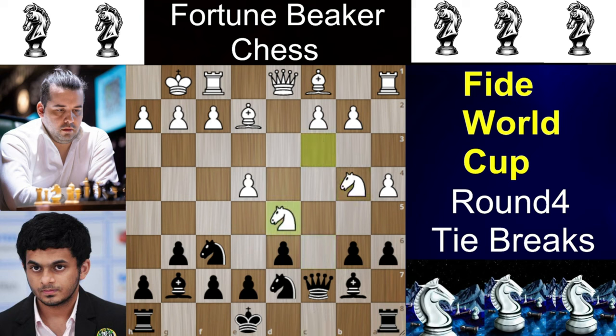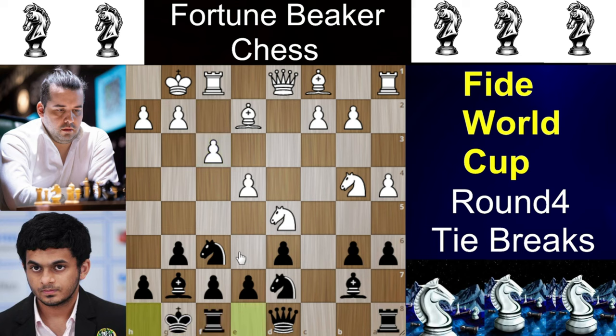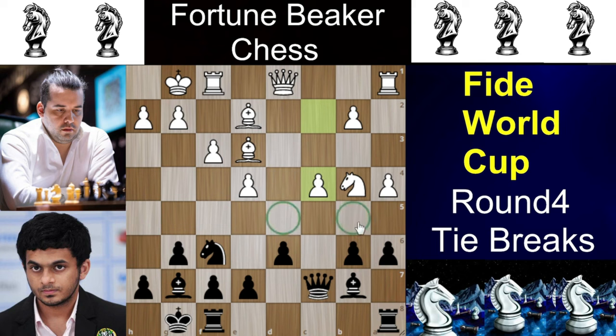Now we have Nd5 attacking the queen, and the queen goes to d8. The e4 pawn is attacked by the knight, so f3 to defend it. Then castles, Nxd5 and Nxd5. Nepomniachtchi develops his bishop via Be3 and now Qc7 connecting the rooks. Nepo plays the very good move c4, making it hard for Nihal to push d5 or the b5 breakthrough.